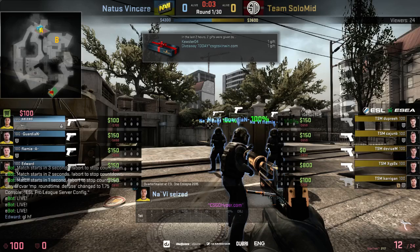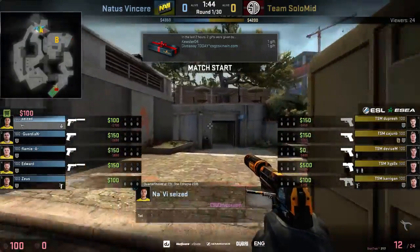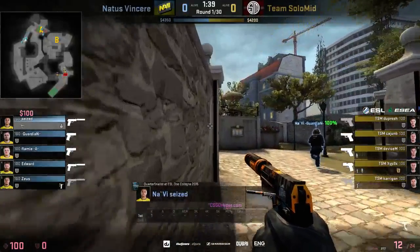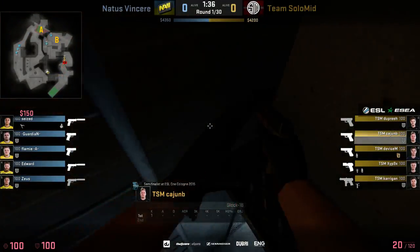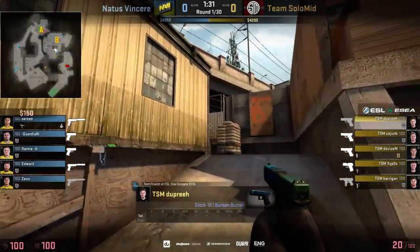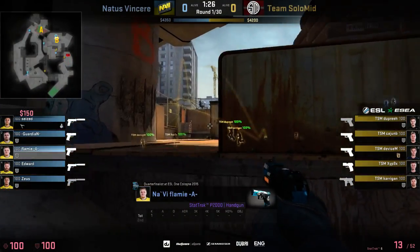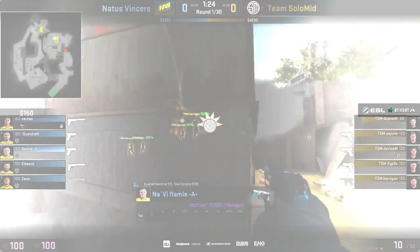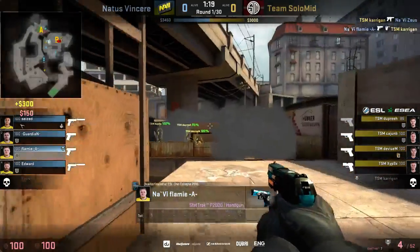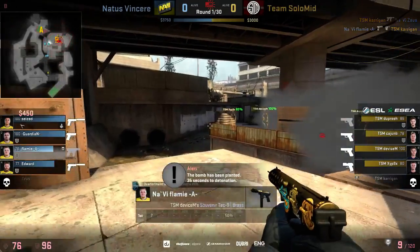On Cobblestone, judging by the CT side setup from NaVi, they could actually get to 16-12 or make it even closer. I'm really curious to see how the pistol round will pan out. The CTs are going for quite an aggressive setup on A Long with three players committed. Sus and Flamey are holding on to the B bombsite, with Sus firing off a few shots through the smoke but not doing any damage to the Ts.